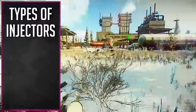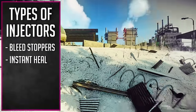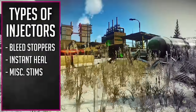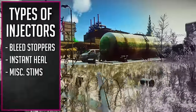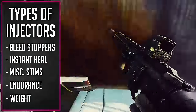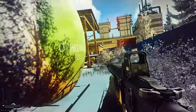So we have a few different categories here. We have our bleed stopping medication, our insta heal medication, a miscellaneous category to show you guys how to unlock things like berserk mode as well as stop poison, stop you from starving or dehydrating in raid. We have medication for endurance and medication for weight. Without further ado, let's go ahead and hop into the bleed stopping category.